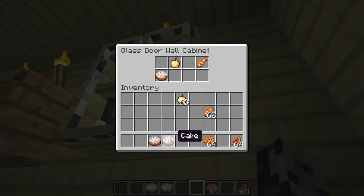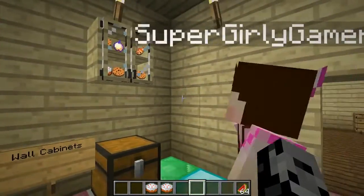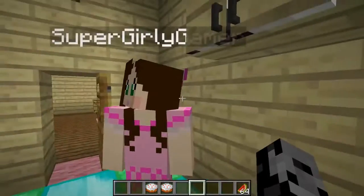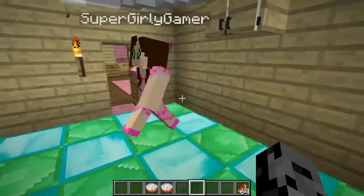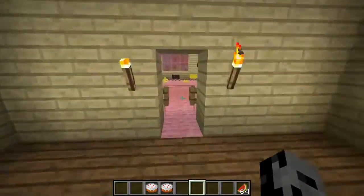So you can actually store potions or cake, cookies, whatever you like. I like cookies so I put in cookies. It looks amazing with all cookies. Open it and close it again so you can see it. Oh my God - a cookie cabinet in the bathroom. Life in Minecraft is good, isn't it? It really is.